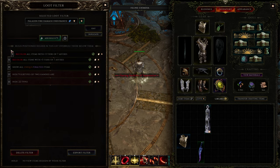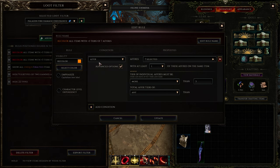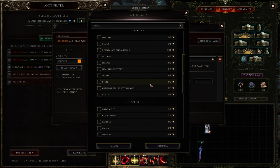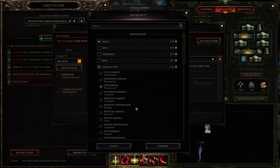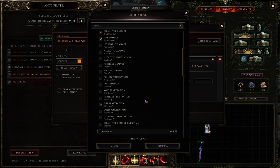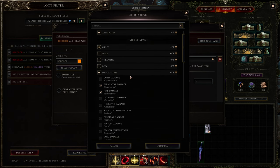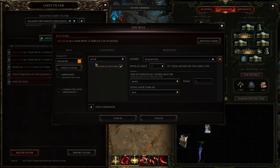I'll duplicate this rule and do another one. This one I'll color orange or brown. Now I'll select two of these affixes and add even more. For damage type I'll choose fire damage, fire penetration which I need, and elemental damage which is also good for me. This rule will show items that have at least two affixes with this color.